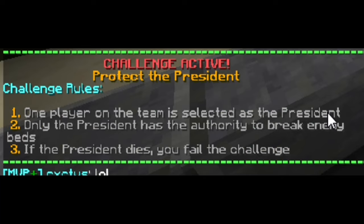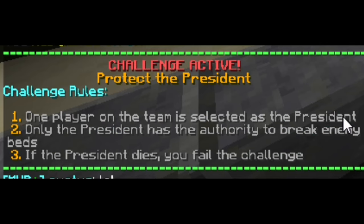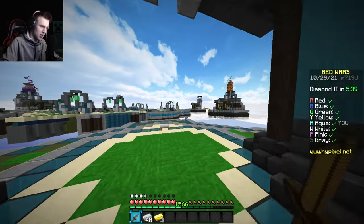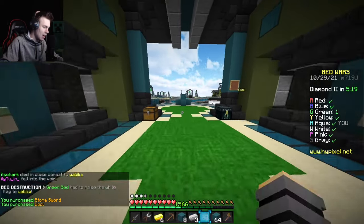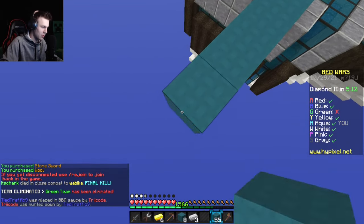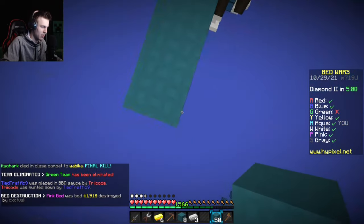Now we're doing the Protect the President challenge. One player on your team is selected as president — that's me because I'm the only player on my team. Only the president can break beds. If the president dies you fail the challenge. So essentially I just can't die — if I die the challenge is over. I'm just going mid and collecting resources. Where are the diamond gens on this map? I think they're scattered around mid.